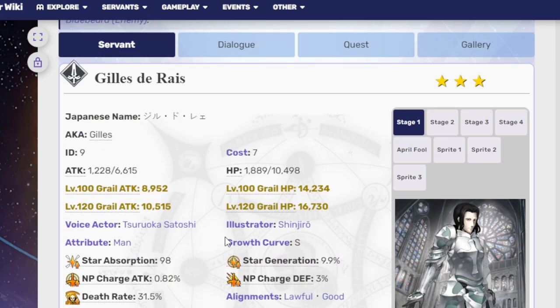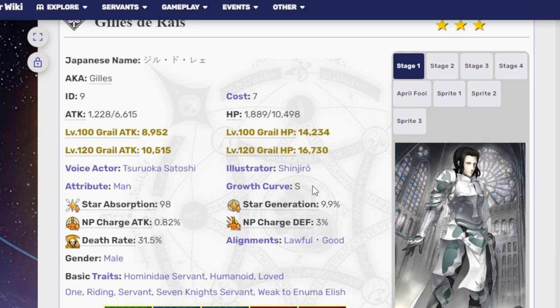Is Gilles de Rais Saber good or bad? I've famously hyped this man up constantly. He's a niche servant — just like Gilles Caster he has things he can specifically do for Jeanne d'Arc. While he focuses on Jeanne, Gilles Caster goes on foreigners. Do I recommend raising him to max? You probably need to do that to all your servants anyway, so why not give some love to your Gilles de Rais Saber?